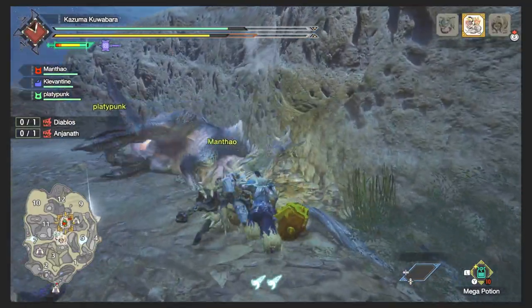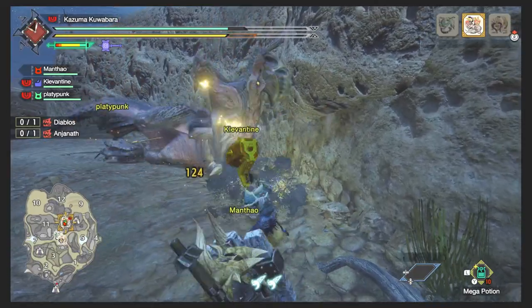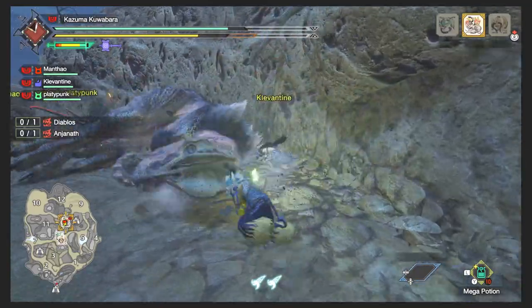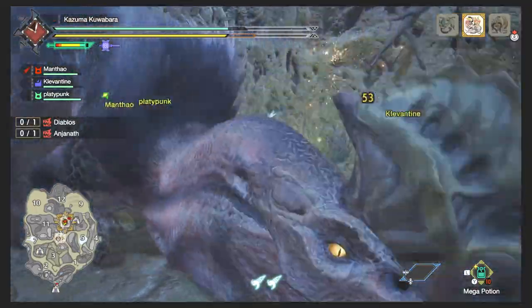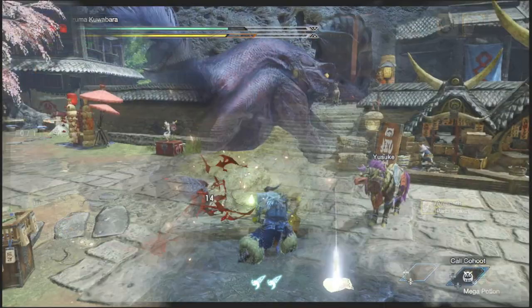But in this video, I'm gonna show you another way, another approach, to get the best of both. In this armor set, I'm gonna have a decent attack, high affinity, with three disable skills, along with some of the essential skills. All right, let's now go take a peek on what armor set I have.